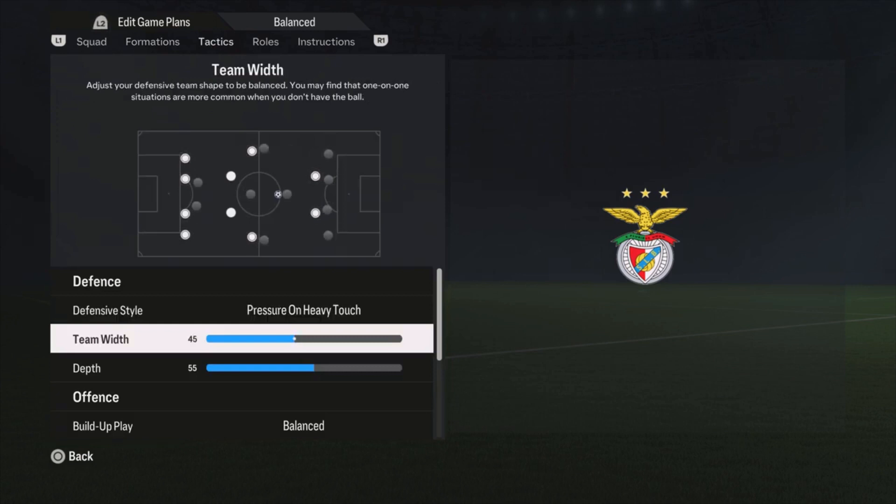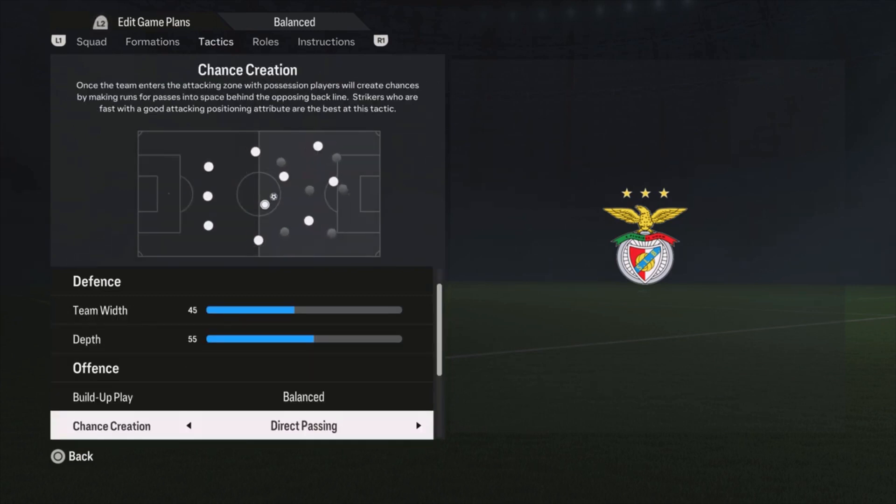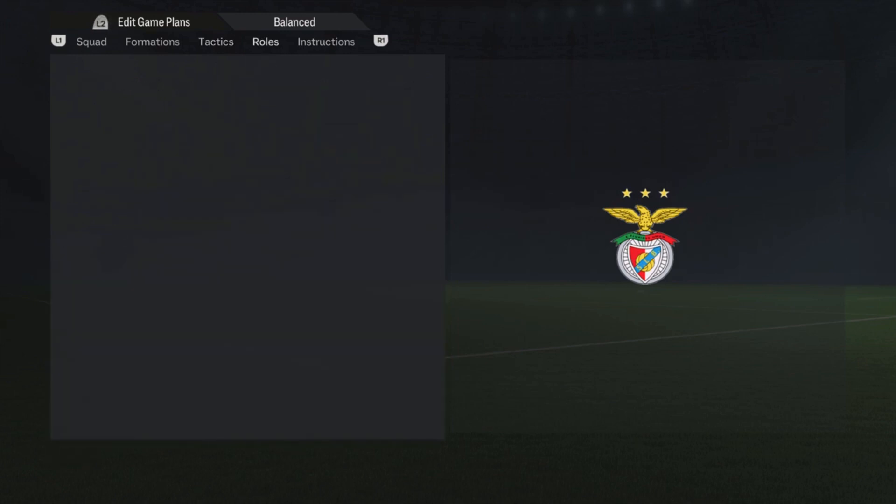The tactics: pressure on heavy touch, with a width of 45 and a depth of 55. Build-up play is balanced. Chance creation is direct passing, width is 40. Plays in the box: 5 bars. Corners and free kicks: both 2 bars.